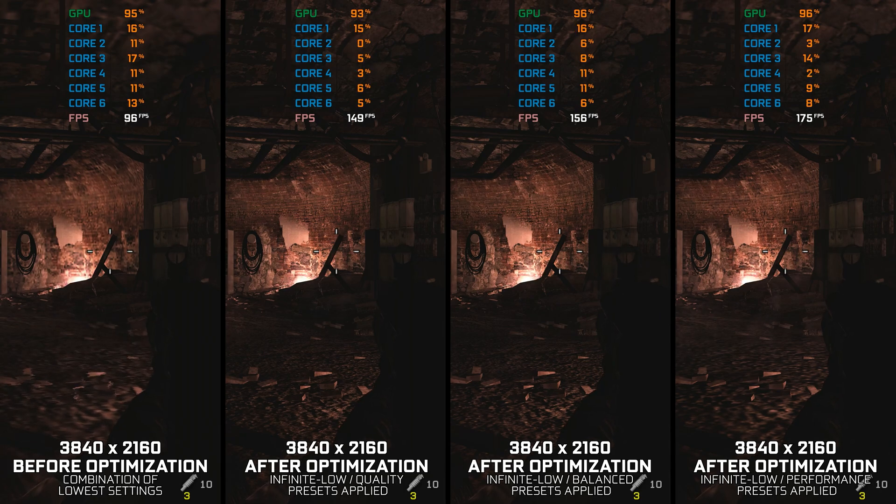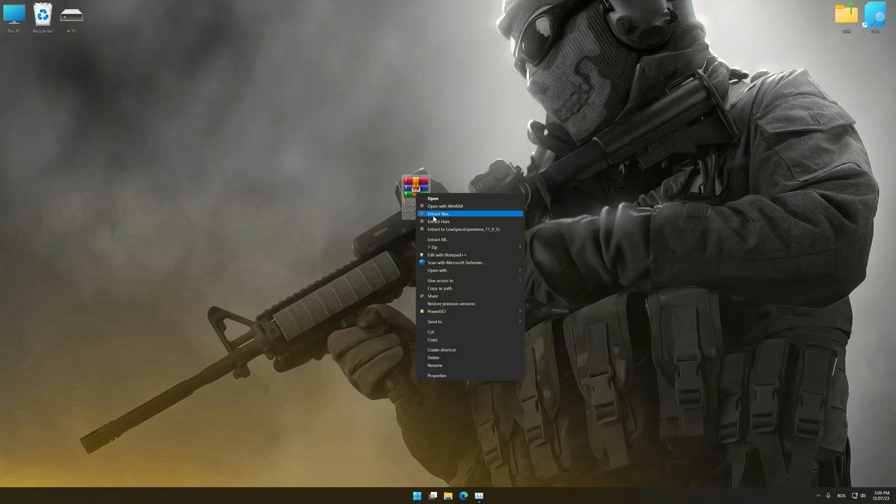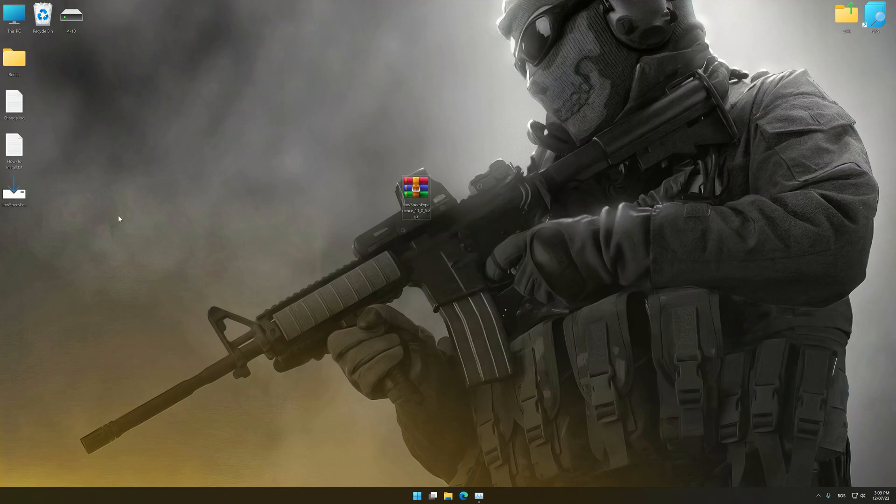Instead of benchmarking the game to see how it performs on specific PC hardware, let's see what we can do to optimize the game for maximum possible performance. Before we proceed, download and install Low Specs Experience. The download link is available in the video description. Low Specs Experience is a PC video game optimization solution that I developed, allowing you to optimize your favorite PC games for maximum performance.